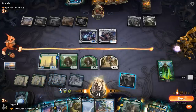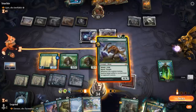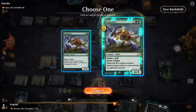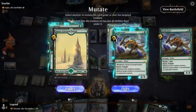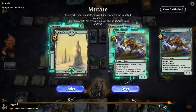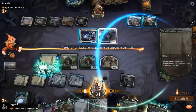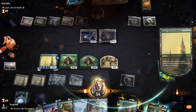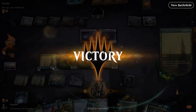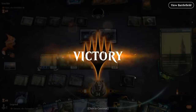We select the 'under' option for the mutate layer since last time going 'over' still ended up as a 3/3. We destroy Forsaken Monument, and that's enough for a concession. We still ended up with a 3/3, but now it's still a forest so it will make more mana with Nissa — probably the better way to do it.